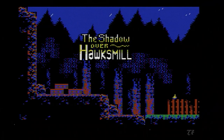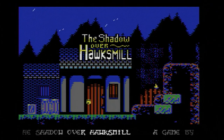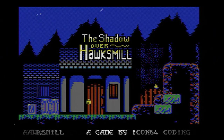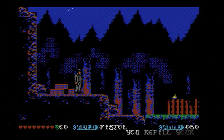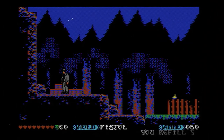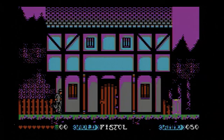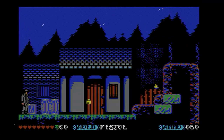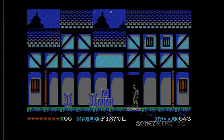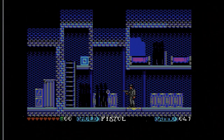Shadow over Hawksmill is a brand new Commodore 64 game inspired by H.P. Lovecraft — a great survival horror game. You play as an investigator checking out the disappearance of the people of Hawksmill. Ammo is limited and the environment is quite creepy. The game and graphics were done by Trevor Story, with audio by the ever-so-talented Saul Cross. You can get a digital copy or order the boxed copy from Cytronic Software.